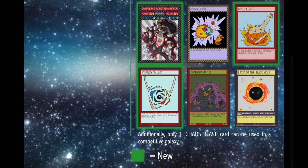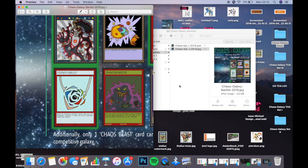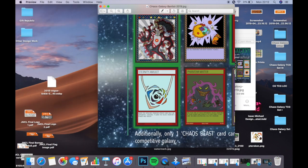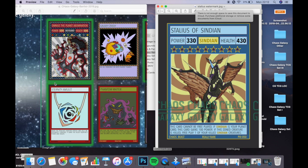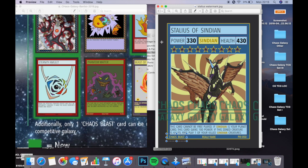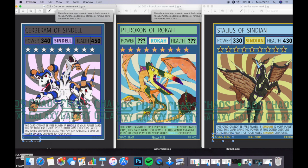Additionally, only one Chaos Beast card can be used in a competitive galaxy. This is a pre-emptive rule for set three: the Chaos Beasts are three very powerful creatures. I've updated their card design — they now say 'Chaos Beast' at the bottom. They're still nine stars and cost nine stars to play, but because they're labeled Chaos Beast, you're only allowed one of them in a galaxy. That means one Stalius, or one Terracon, or one Cerberam — not one of each. I think that's fair.